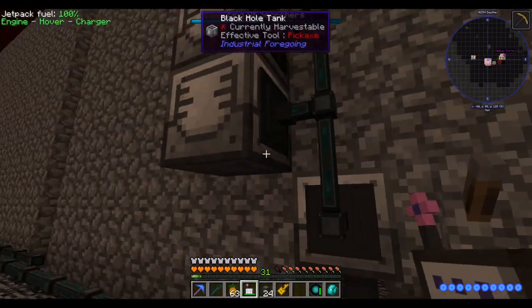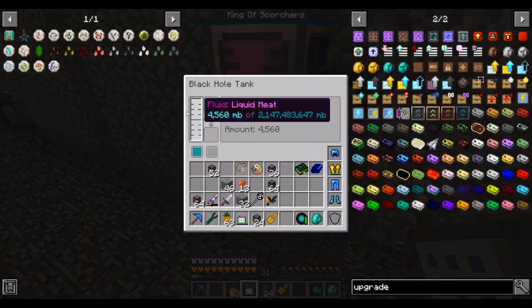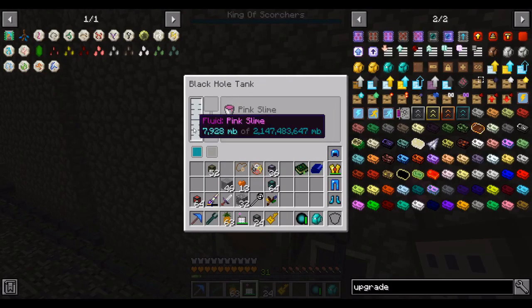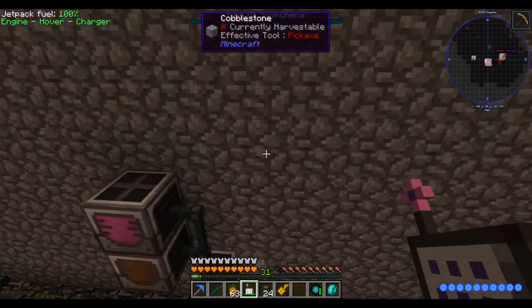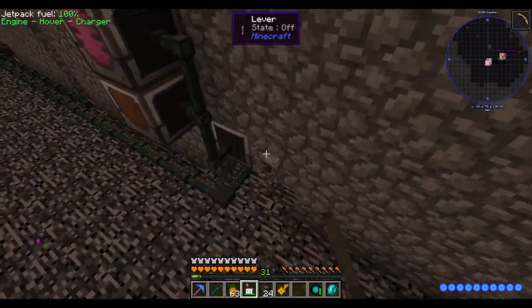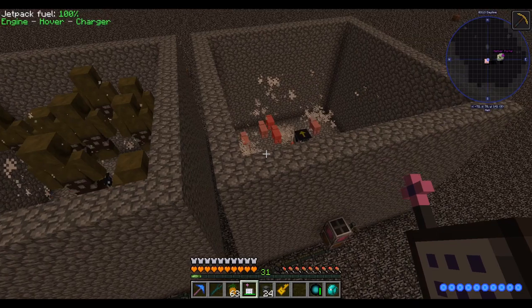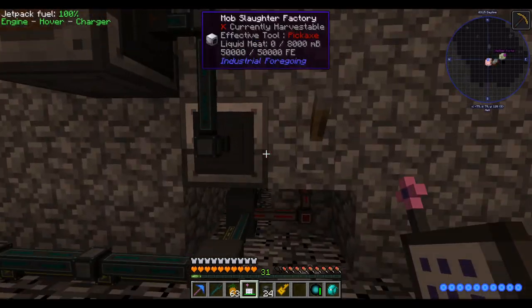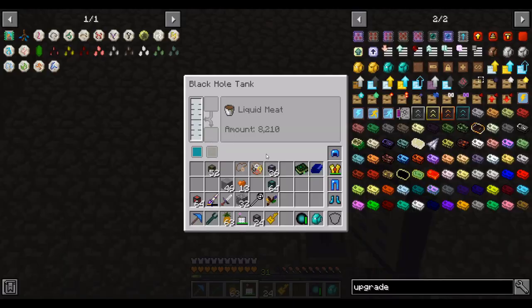Much faster. It produces liquid meat and liquid pink slime. I'm storing them both in black hole tanks so I don't want it to fill up. I also have a lever which should shut off the spawner, which it does. This is basically just one of these pods, except instead of a grinder it's a mob slaughter factory. So there are a couple things we can do with these fluids.